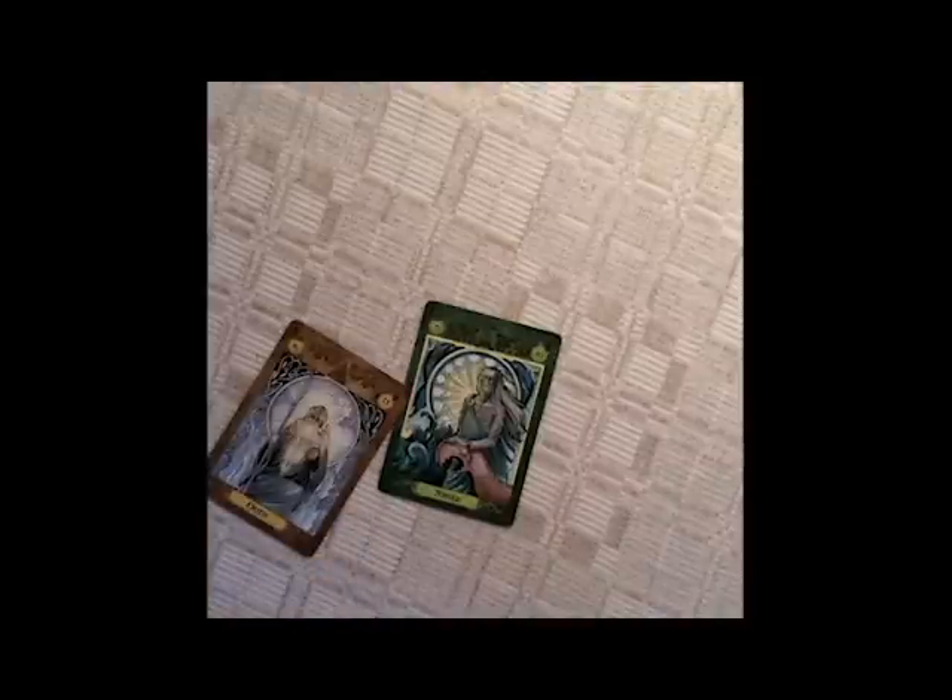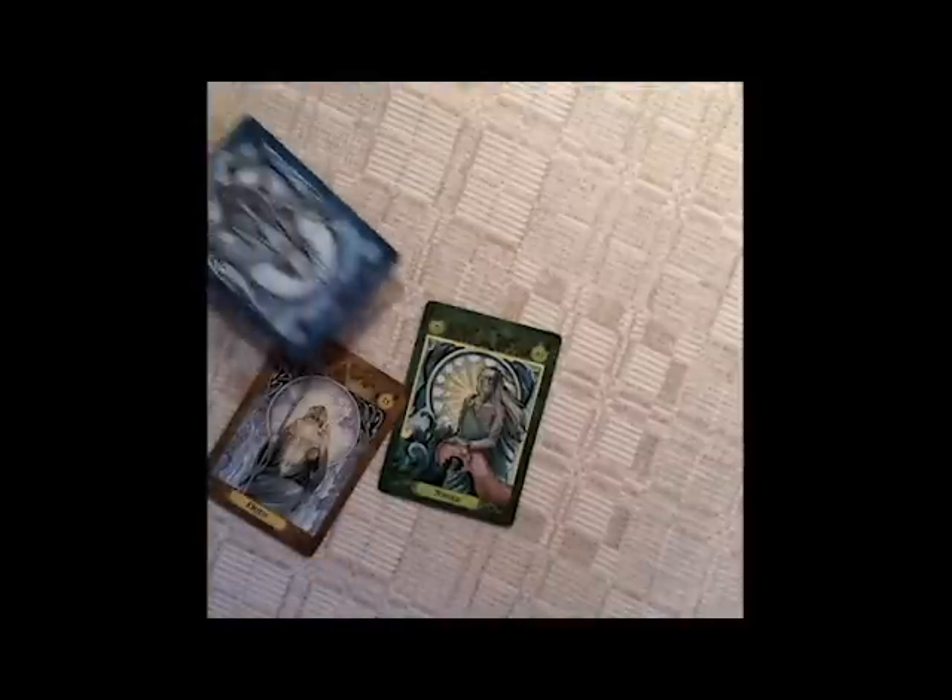The winner leads off with a Vanir card, and everyone else needs to play a Vanir card if they have it. If they don't, they can play any other clan card; however, the combat strength is reduced to zero.